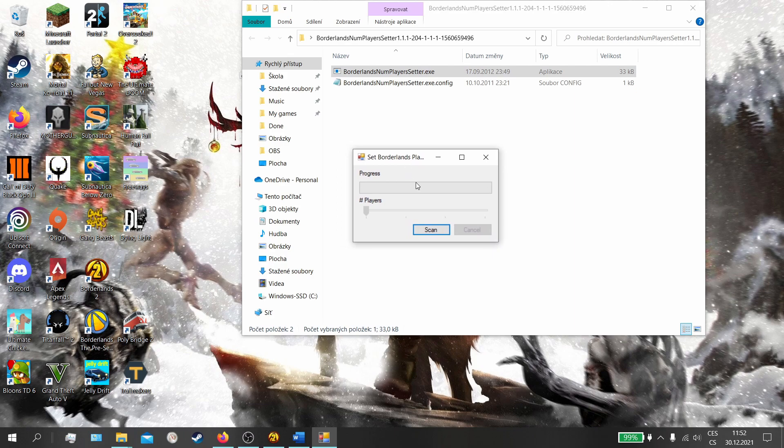Then you alt-tab and start the executable. This window pops up, your game gets scanned, and the launcher finds your game. You can then slide the player count all the way up to 4 players. And basically that's it.